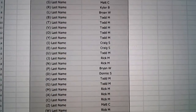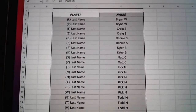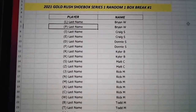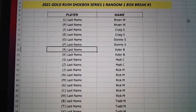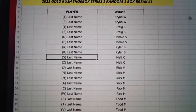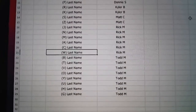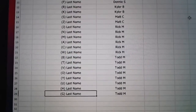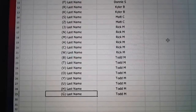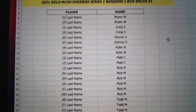Let me get this list sorted up so you guys can see what you got. Here we go. Brian, you've got last name letters L and P. Craig, you've got I and E. Donnie's got D and F. Kyler, you've got R and K. Matt, you've got S and Z. Rick's got J, N, M, A, C, and W. And then Todd, you've got B, T, V, O, Y, U, H, and G. So there are your letters for shoe box break number one.